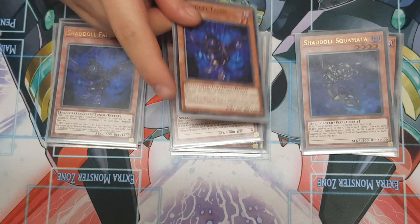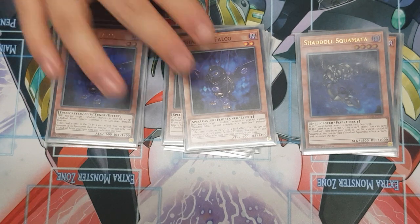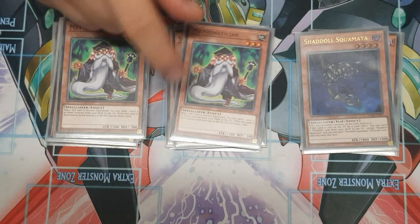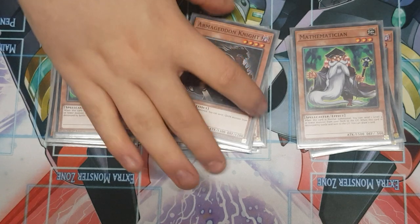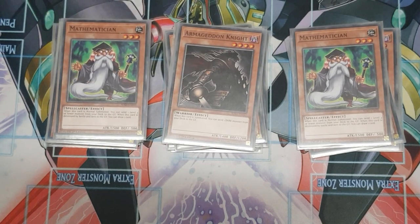Two Falco — this one special summons a Shadoll from your graveyard in face-down defense position when flipped face-up, and if sent to the graveyard it can special summon itself in face-down defense position. A nice little material to have on the board. Triple Mathematician — this dumps your Shadolls from deck to the graveyard, triggers their effects, and it's also an Earth attribute if you want to go into Shekhinaga. One Armageddon Knight, because all your Shadoll monsters are Dark and you want to trigger those spicy effects.